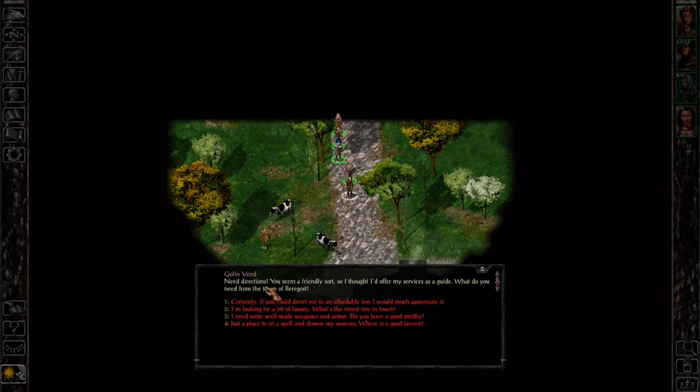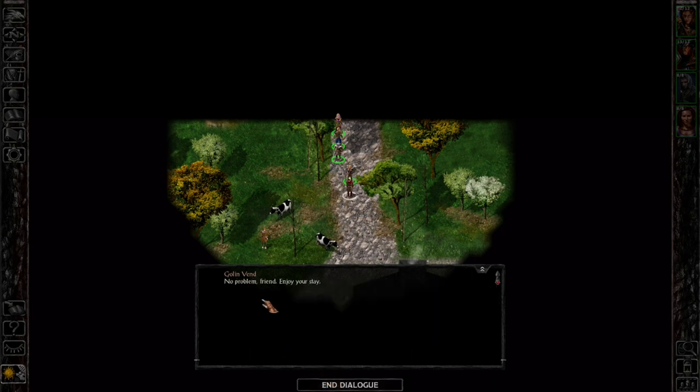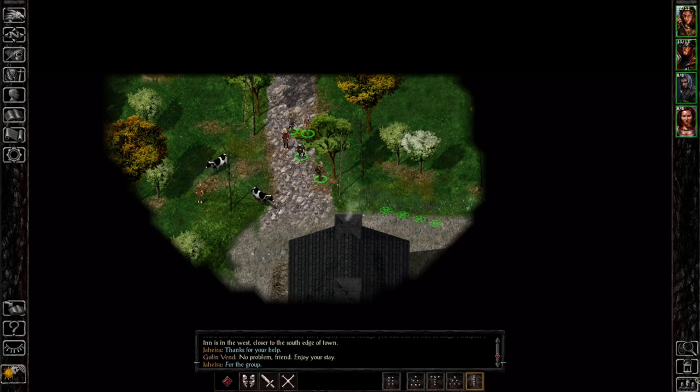Golan Venn says he needs directions and seems a friendly sort offering his services as a guide. We should go to the smith and see if he has a katana — I need some well-made weapons and armor. Golan Venn says they have the best smithy in all the realms: Terom Thunderhammer runs the Thunderhammer smithy on the eastern side of town. He has a few exceptional items. You could also check Felpos Inn in the west, closer to the south edge of town. Thanks for your help — we'll head to the east side of town.